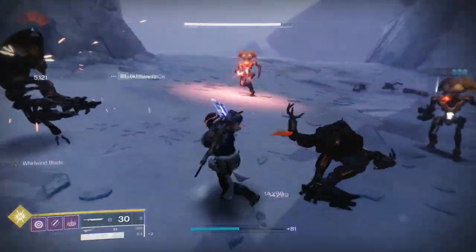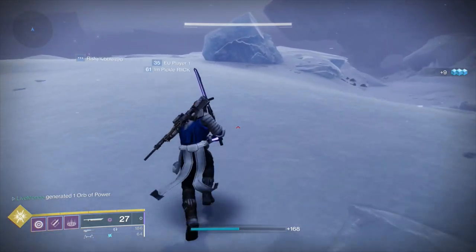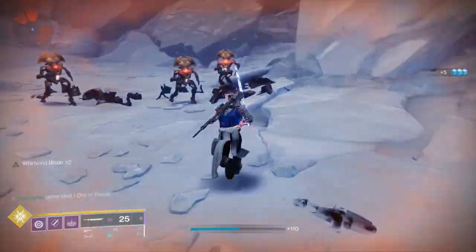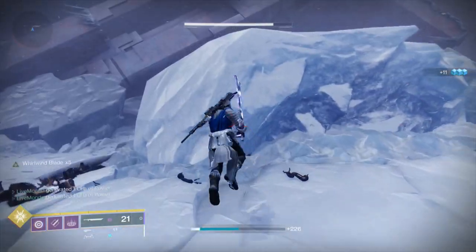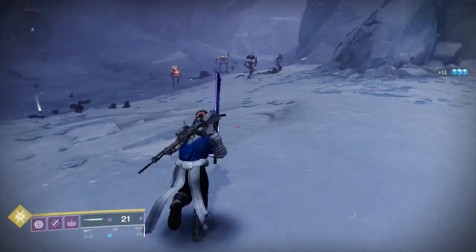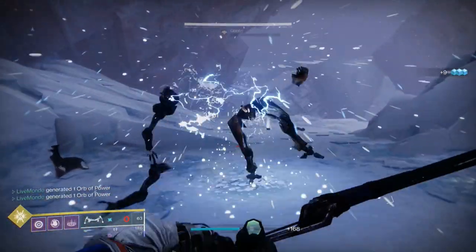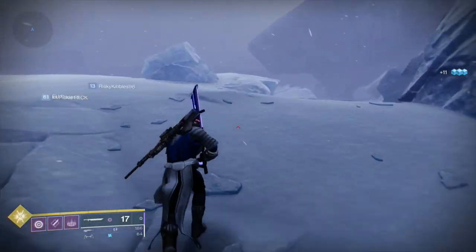I went back to the Perdition lost sector. Outside you'll see two groups of ads — if you kill each group they will keep respawning. By the time you kill the second set, the first will have respawned. Make sure you kill all ads in the little group; if you leave one up, they won't respawn. Sometimes it'll be a Minotaur and a Hydra, sometimes two Minotaurs. I also went into the Perdition lost sector itself because there are two or three Minotaurs in there.